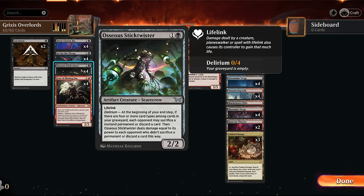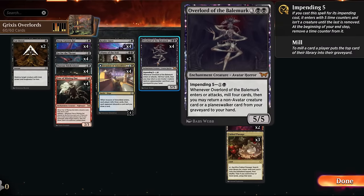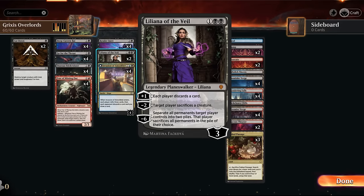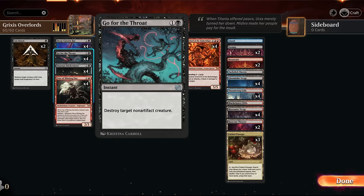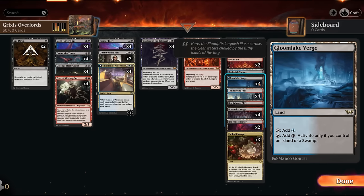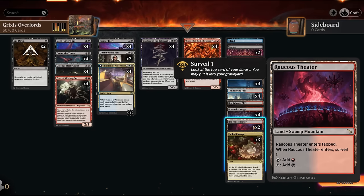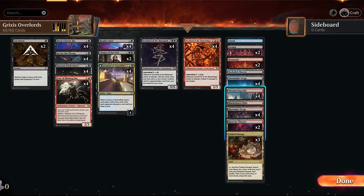Deep Cavern Bat provides much-needed hand disruption. Liliana is a planeswalker we can return with the black overlord — adds another card type for delirium, and her minus-two handles creatures we can't answer with spot removal. We've also got two copies of Cut Down and a full set of Go for the Throat as instants for delirium and interaction. The mana base got a big upgrade with the new verge lands, which unlock a second color once you have the corresponding basic land type, playing well with fabled passage and surveil lands like Theaters and Thundering Falls.